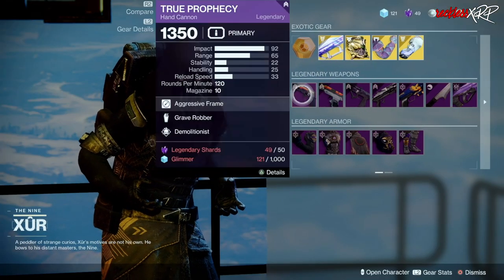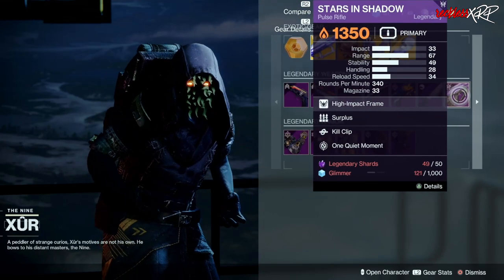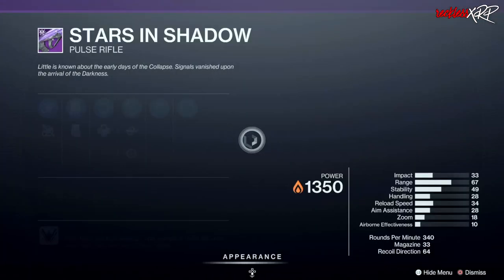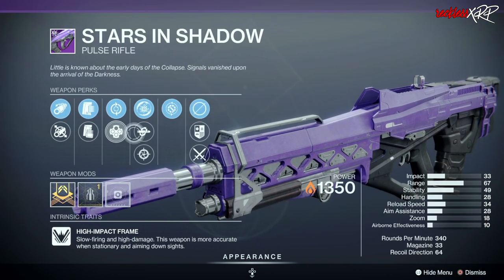Coming down to Legendary Weapons, go ahead and pick up this Punching Out. If you're into Pulse Rifles, go ahead and pick up the Stars and Shadow. Apparently it is actually bugged and can actually be picked up with different rolls, so definitely go ahead and grab that.